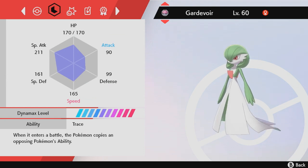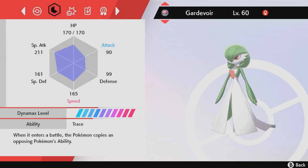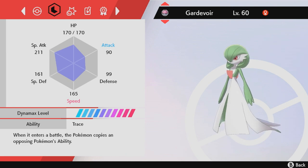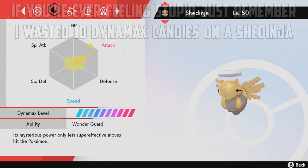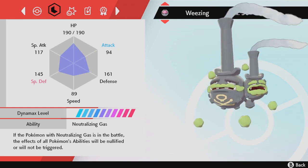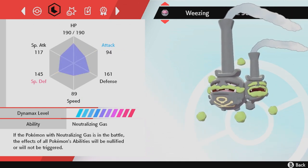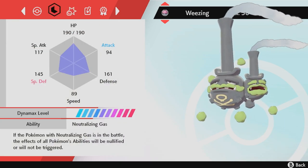The second Pokémon we need is a favorite on the channel: Gardevoir with the Trace ability. I have an entire montage of Showdown clips where Gardevoir kicks ass, but in this video Gardevoir is going to be taking a more supportive role — a side character in this anime. The next Pokémon is Shedinja, essential because if the opponent doesn't have Shedinja, we have to use ours. And last but not least, we need Galarian Weezing, specifically for Neutralizing Gas.